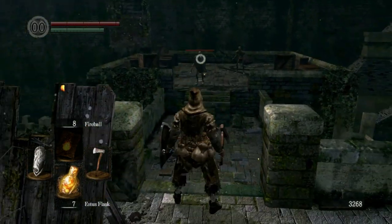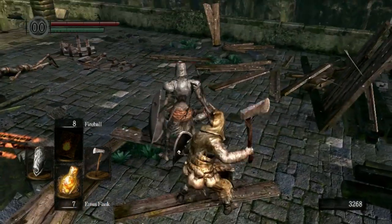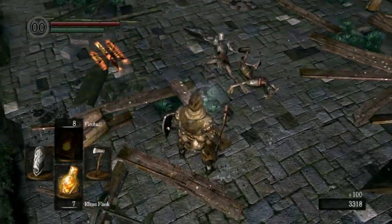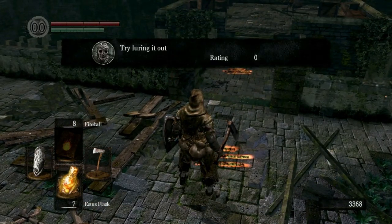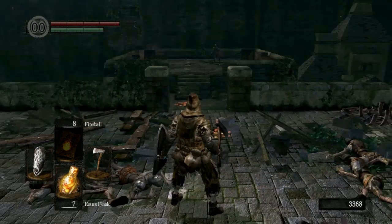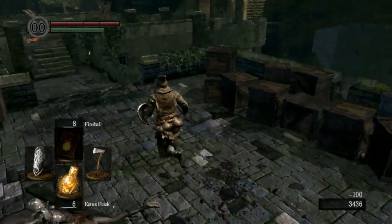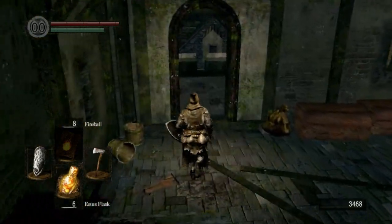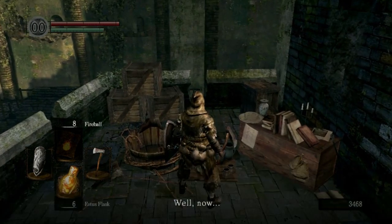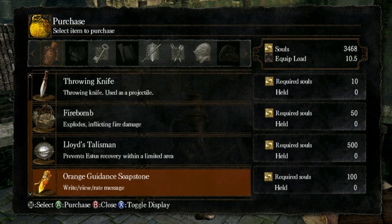These guys are a little bit harder to kill — they have shields. So try to drag them out one at a time. Get them to attack, get behind them, backstab. Now these messages on the ground — try luring it out — these are actually messages from other players that are online, and they will give you hints about how to get past certain parts. If you kill this guy and break through these boxes, there's a path down here with a merchant selling some stuff.